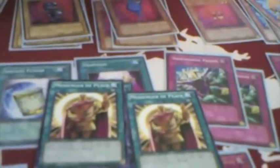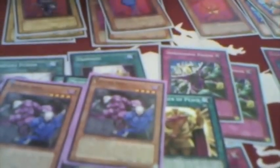We're going to move on to the side deck. We have three MST. We have two Messengers of Peace — just because you can run them, it's funny. You can activate those and just save yourself a few turns. Two Gemini Imps for Dark World. Usually Dark World isn't a problem, but sometimes it might be, and you can use that to stop them from discarding.